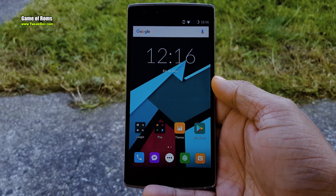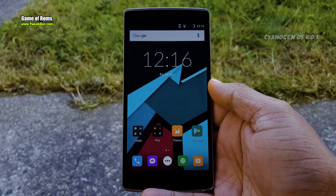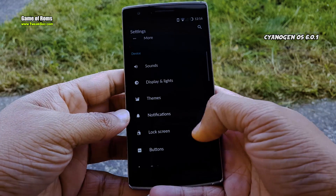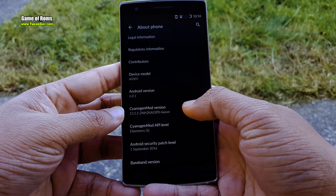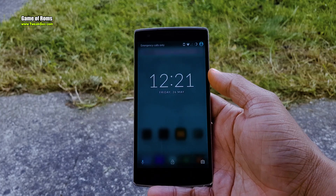Hey, what's up everyone, this is Nash and today we are going to revisit stock Cyanogen OS running on Marshmallow 6.0.1. I just factory reset my OnePlus One because there was so much junk inside the phone. Moreover, I keep flashing so many ROMs, so I thought the OnePlus One deserves a complete wipe.